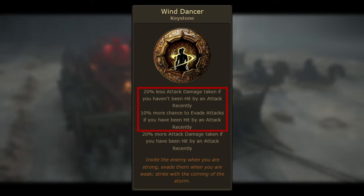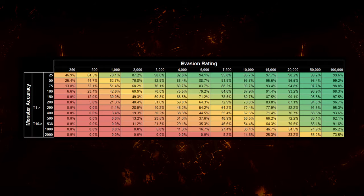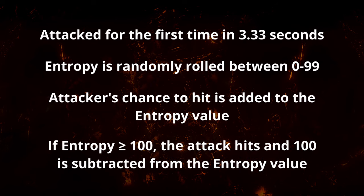To understand how 10% more chance to evade works, we need to look at evasion. This is the calculation used to determine chance to evade an attack. The graph shows chance to evade based on monster accuracy and player evasion rating. An average monster in a tier 16 map has 538 accuracy rating; if the player has 20,000 evasion rating, they'll have a 70.5% chance to evade. However, evasion isn't purely chance-based — there's a system called entropy that eliminates lucky and unlucky streaks. On a character's first attack in a zone or after 100 server ticks (~3.33 seconds), a random entropy value is rolled between 0 and 99, then the attacker's chance to hit is added. If entropy reaches 100 or more, the attack hits, and 100 is subtracted.